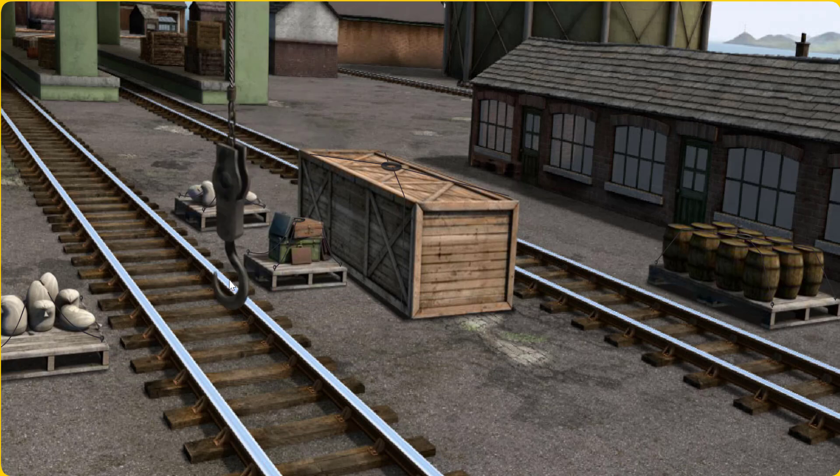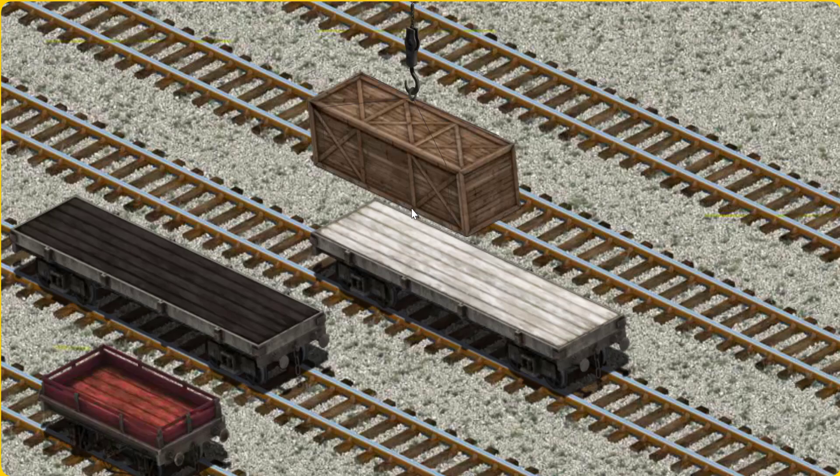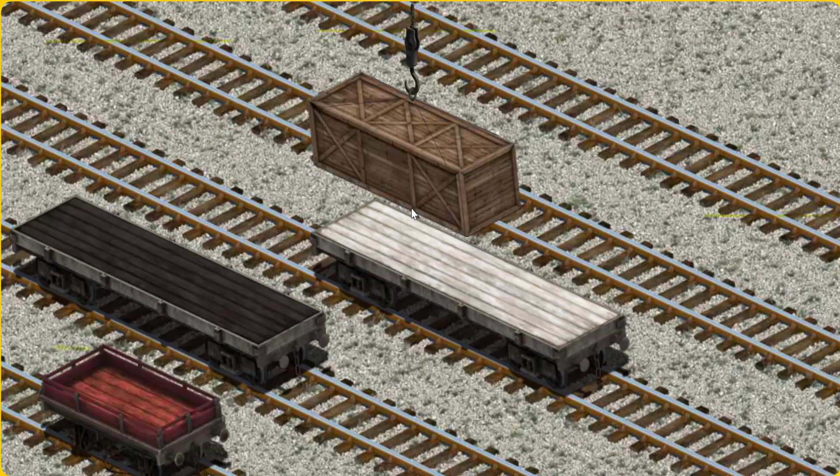Show Cranky where the very long crate is. You found it! Let's lift and load. Now the cargo must be loaded. Show Cranky where the white flatbed is.